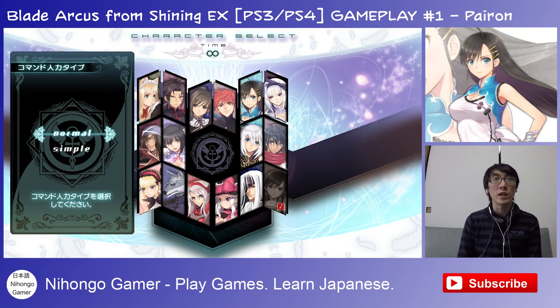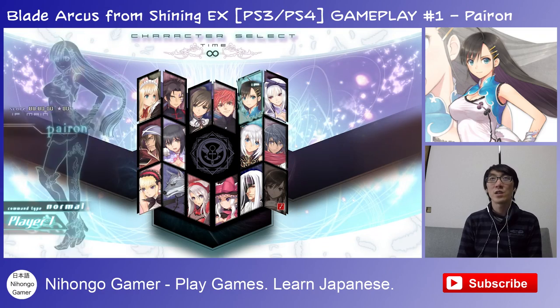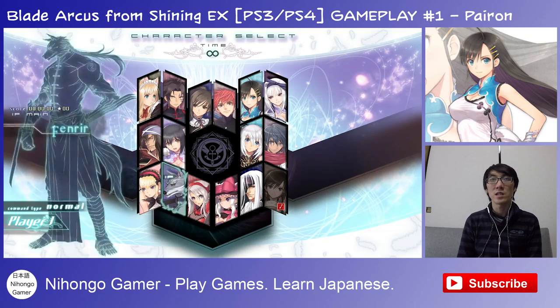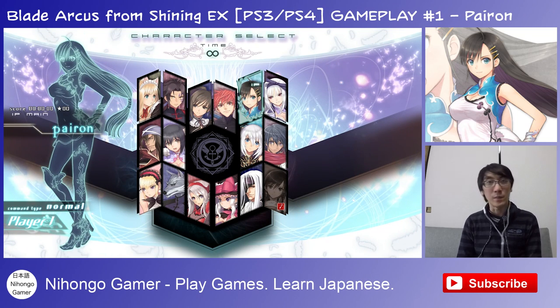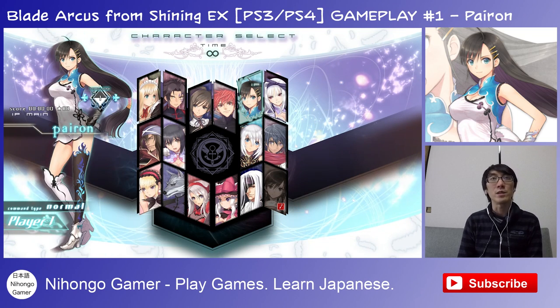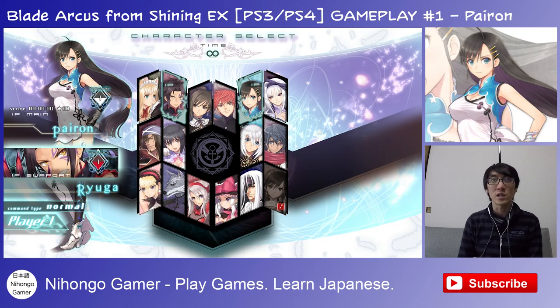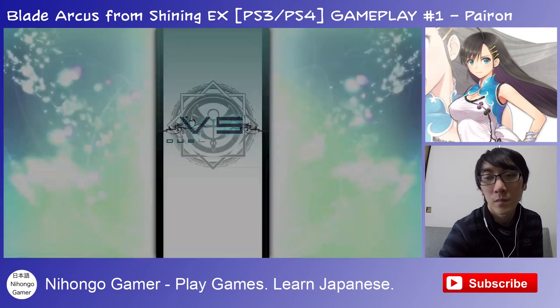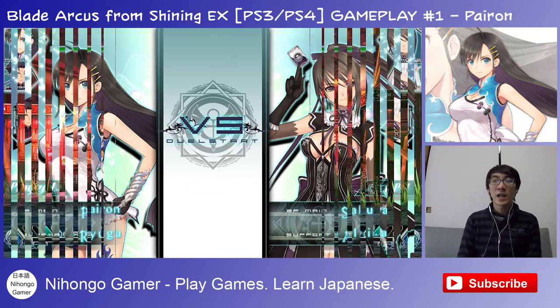We're gonna play in normal mode. There are different characters here from the Shining series. Let's start with a character I think is designed to be new for this game — her name is Pyron. I'll choose a support character, Buga, who I also think is designed for this game. We'll be fighting against Sakuya and Altina.